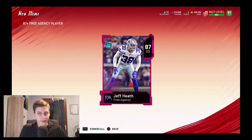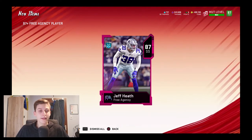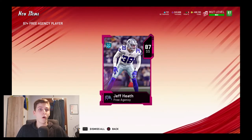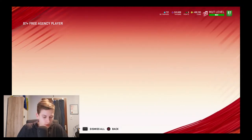You can also get a 96 in this pack, and then you quick sell that one too. So one more time: keep the 87s and 88s, quick sell 89s, keep the 90s, quick sell 92s and 94s, and if you get lucky also quick sell the 96 overall.